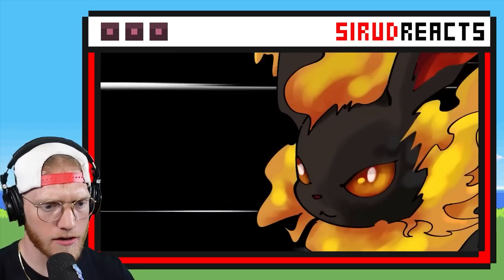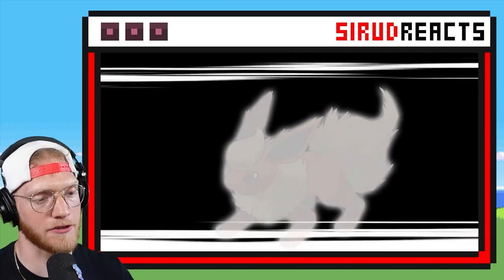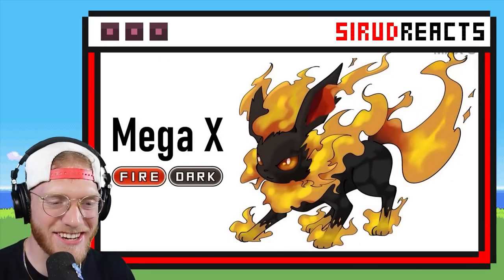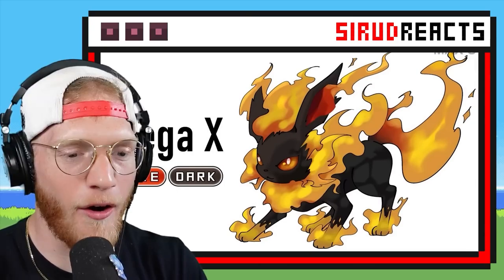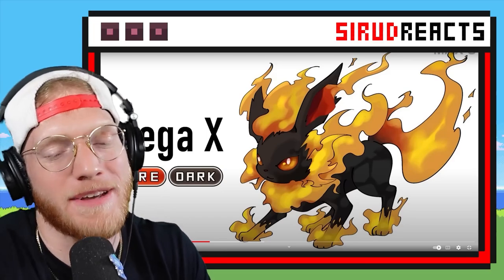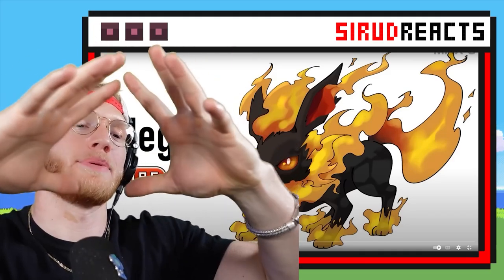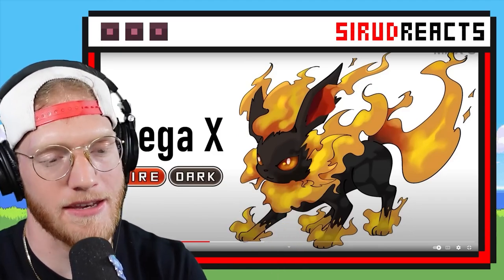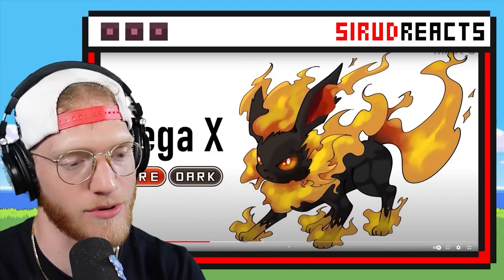Fire Ghost? It has to be Fire Ghost or Fire Dark. That is so sick! It looks like a volcano almost — volcanoes are really dark and black, but then they erupt and have fire on them. So it looks like his body is made out of molten and he's got flames pouring out of him. That is so cool.